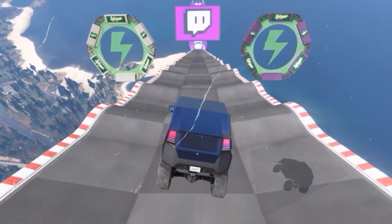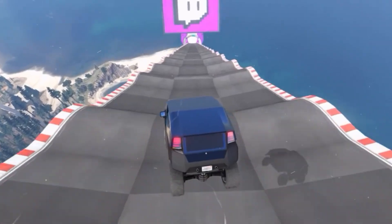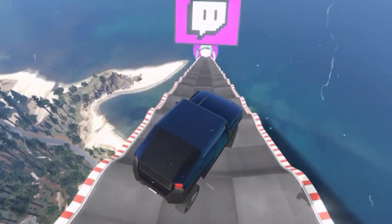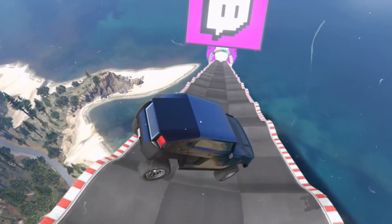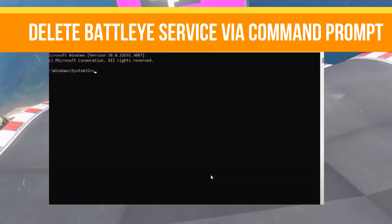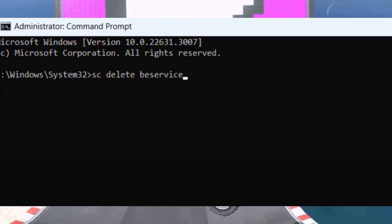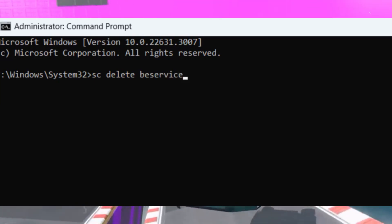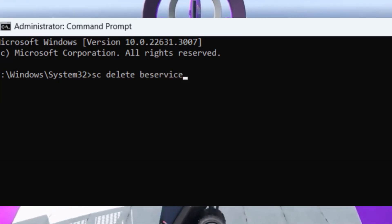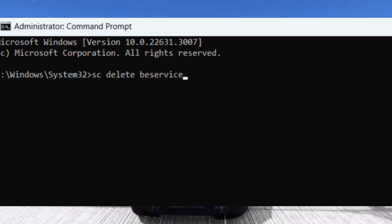Click the up arrow in the system tray to check other running apps. If the Rockstar Games Launcher is running, right-click it and select Exit. Now delete the BattlEye service via Command Prompt: open the Start menu, type 'cmd', and select 'Run as administrator'. Type the command shown on the screen — I'll also provide the command in the description — to delete the BattlEye service from your system.